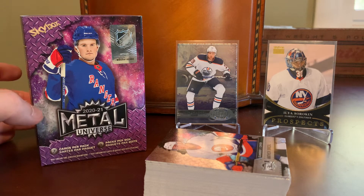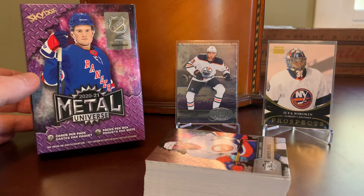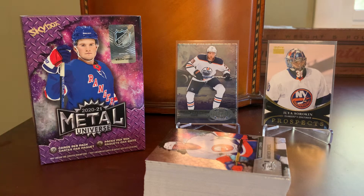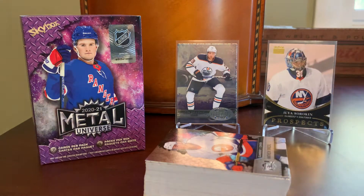Retail price is $29.99. You only get 35 cards — 5 cards per pack, 7 packs. But the cards are absolutely beautiful. And that blaster, which is a bunch of episodes back on the channel if you want to go check it out, was pretty much made for me. A nice Ovechkin insert, I got this Dry Cidal Retro you see here, the Ilya Sorokin Prospects card which is looking like a pretty good card. Tons of cool color, really enjoyed the design.